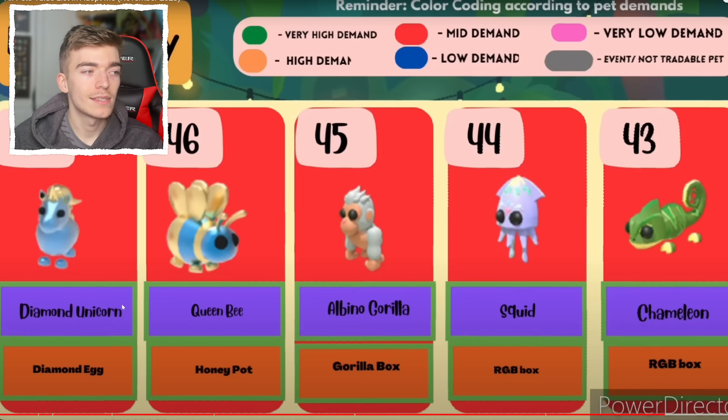I wonder when the next fairground will come back. There's the diamond unicorn — it made its way all the way up to number 47. I guess it's a preppy pet: it's a unicorn, it looks cute, it's made out of diamond — you can't go wrong. A gorilla, a squid, a chameleon — those RGB box legendaries are still really difficult to get but maintain a large value.